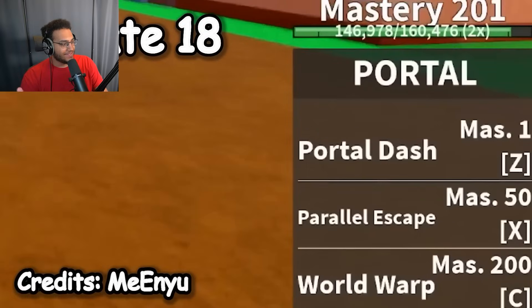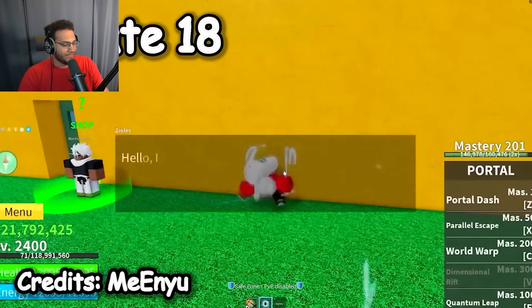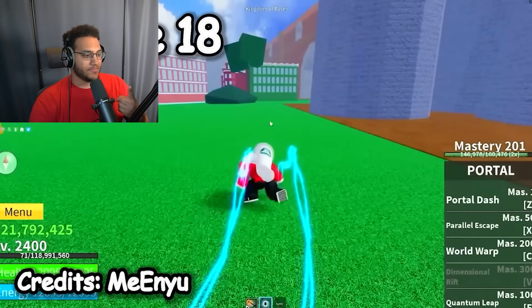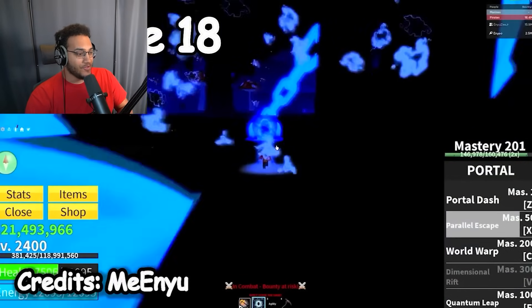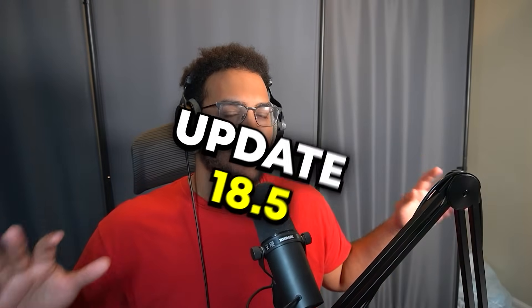Update 18 — this is the update where the door fruit got replaced by portal fruit: completely new moveset, completely revamped, and looking very different. They also added the blizzard fruit, replaced soul with spirit, and added some other awakenings and changes. Update 18 is actually the update where I started seriously playing Blox Fruits — I knew of it before around Update 15, but Update 18 when they added blizzard was when I really started playing.